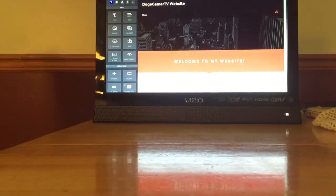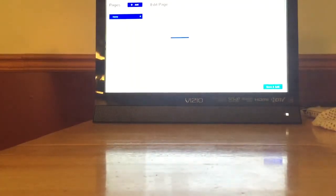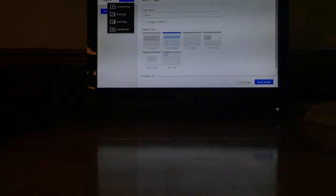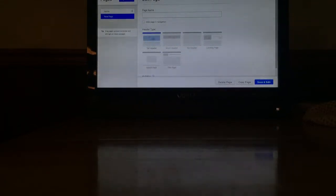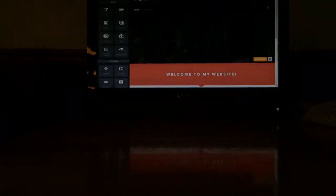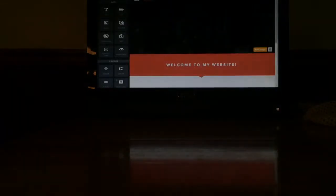All right, let's move on. First off go to Pages, and now here's the next step — we're going from scratch. Now I'll show you a little something: slot machines! That's right, if you guys want slot machines in your website, lucky you — it's time to show you how to do it. First off, add a page, put it as a standard page, and I'll name it 'Doge Slots.'